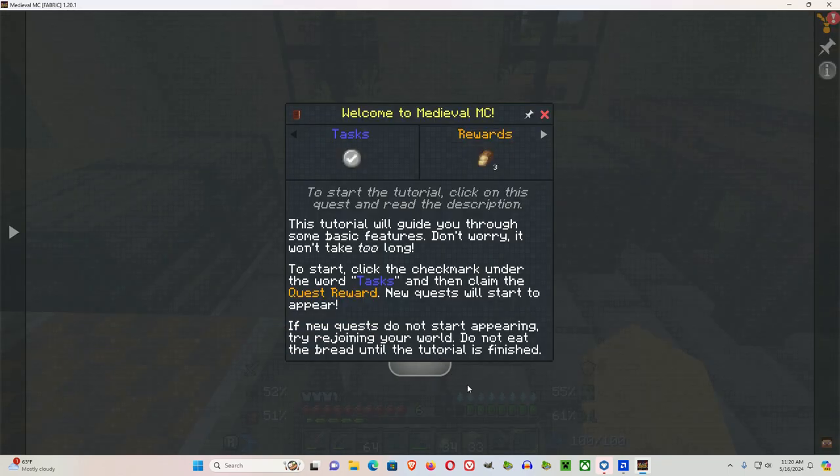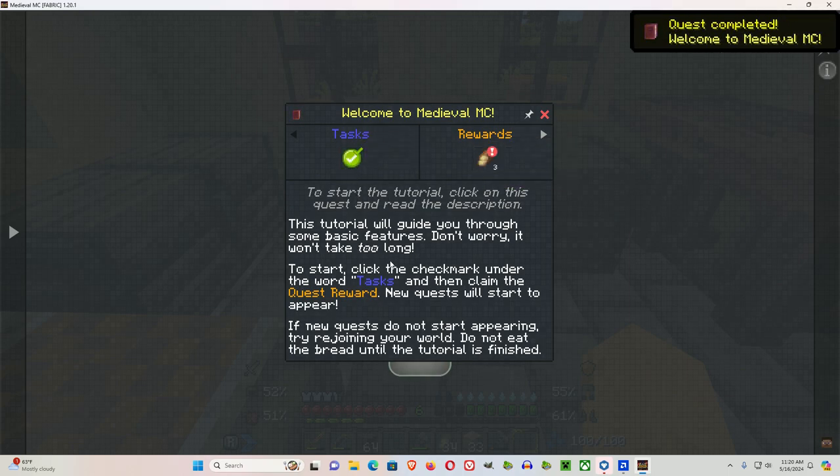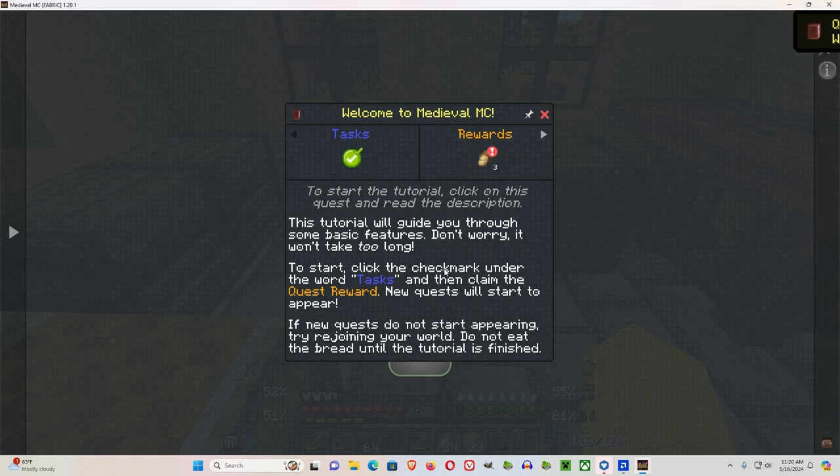Hit E, go to quests, click on the book. Click Tasks — quest completed. Welcome to Medieval Minecraft! Let's click on the rewards.